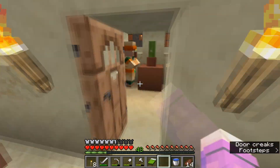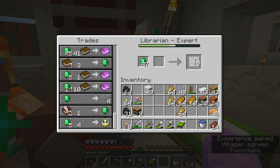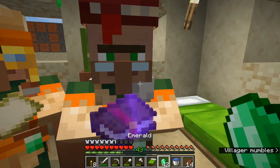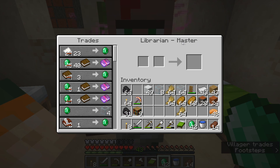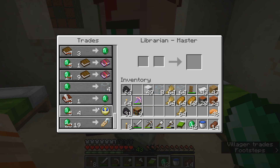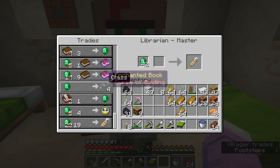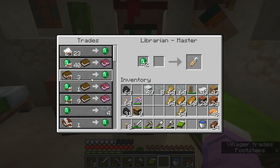Let's check our librarian first — and he has reset, great! I'm going to buy more glass since that gives the most XP. Now I've got a full stack and a bit of glass, and he's going to level up — his badge turns to diamond, meaning he is a Master, the maximum level. There are no more trades he'll unlock. He is now offering us a name tag for around 19 to 20 emeralds, which is going to be very useful in the future.